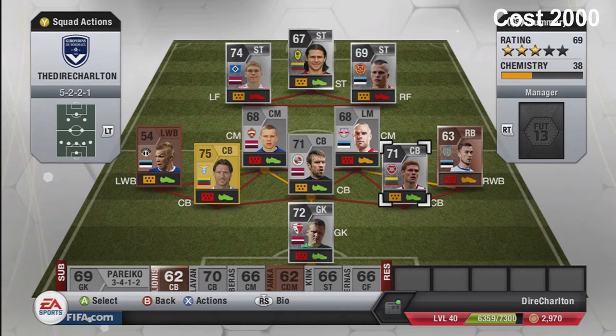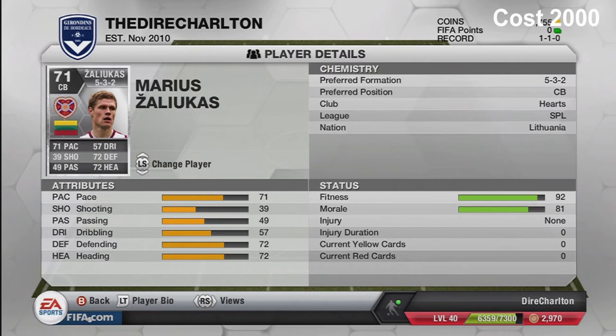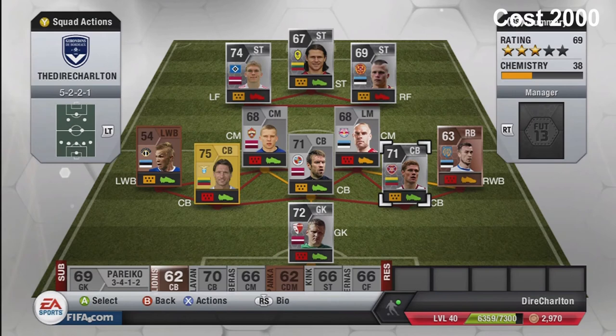My next player is Mario Saku Lucas who plays for Hearts in the SPL in Scotland - he's my most expensive player because he's quite rare. Freestyle weak foot, two-star skill moves, six foot three, and 2,000 coins. His pace is what makes him count - pace 71, defending 72, heading 73. Pretty much good all round.